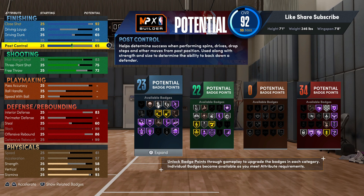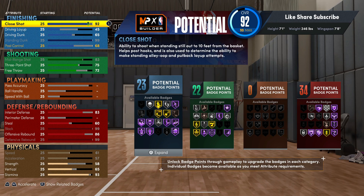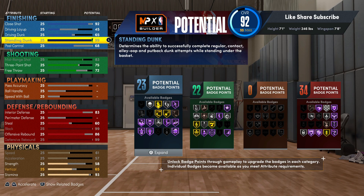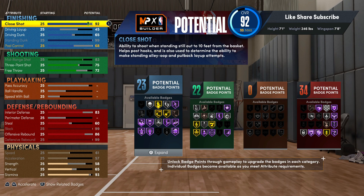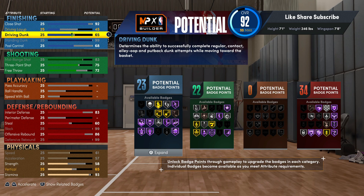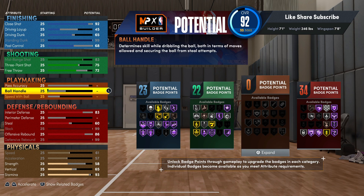Then we're gonna add post control. You see what badges light up when you throw on a close shot — you gotta have a good close shot, you gotta have it in a certain window. We're gonna go 68 on post control, and you're getting 23 finishing badges. As long as you got the badges you need, 23 is definitely enough. You got so many Hall of Fame badges — it's really crazy.